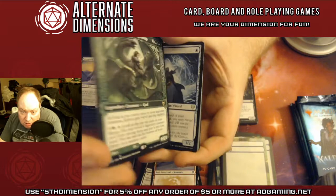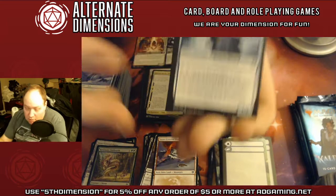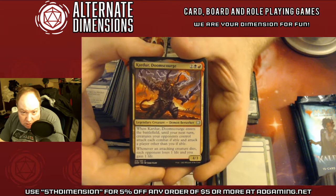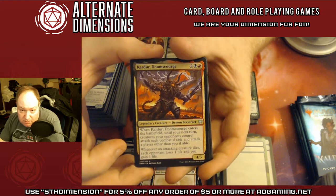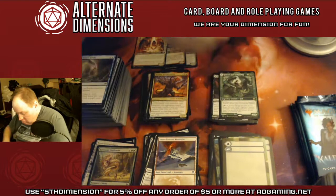Kolvori, God of Kinship and the Ringhart Crest. Another beautiful card — Frost Augur. I haven't seen one of these pulled yet. It's a really good card. And Kardur, Doom-Scourge — if you play Commander, this guy is pretty good. Very interesting: he basically has the Goad mechanic, which is very nice.